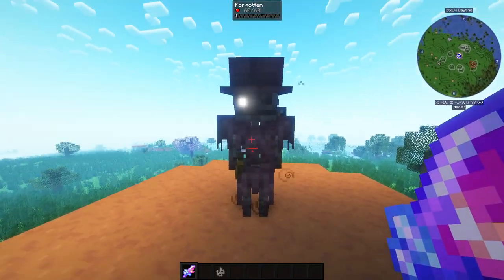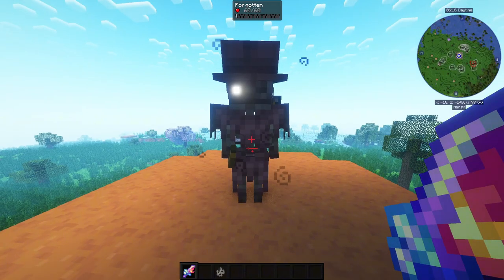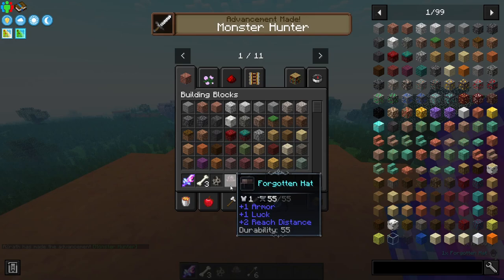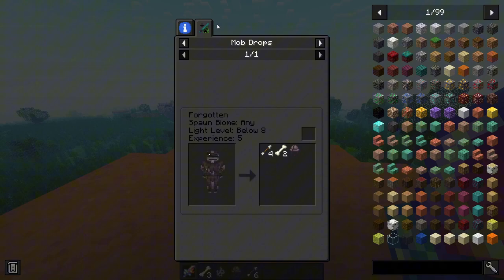As you can see, they have a bit of armor and 60 HP. When you kill them — let me just demonstrate — you get the Forgotten Hat. And yeah, that's that.